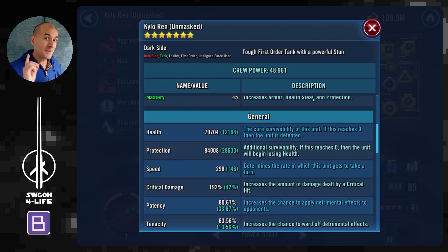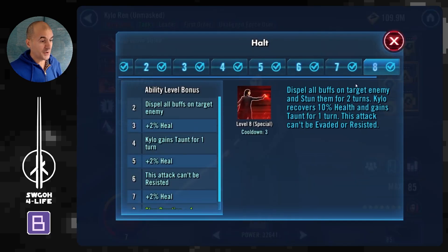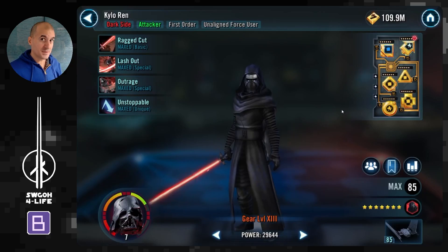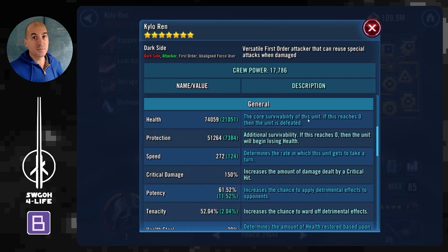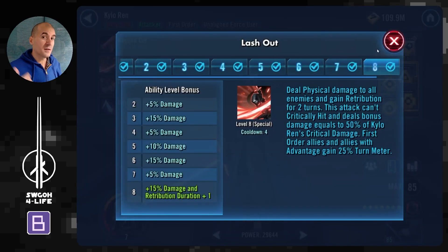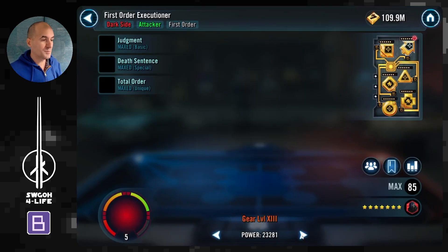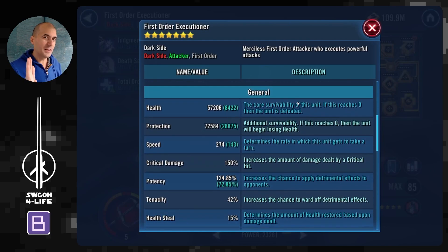Kylo Ren Unmasked should be your fastest unit, because you'll need him to use his Halt ability to remove the pre-taunt from Sith Empire Trooper, so you can then go ahead and Mass Assist on Traya with Hux. So Kylo Ren Unmasked first, Hux second. Regular Kylo Ren doesn't matter - he can be slower because he'll gain bonus turn meter from other guys anyway. I just modded him for offense because he keeps spamming his AoE over and over, which can't critically hit anyway, so hopefully we do a bit more damage on those AoEs. On top of it all, his AoE will be giving turn meter to your team constantly.